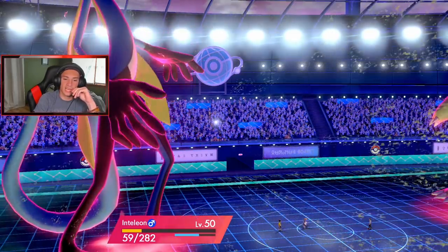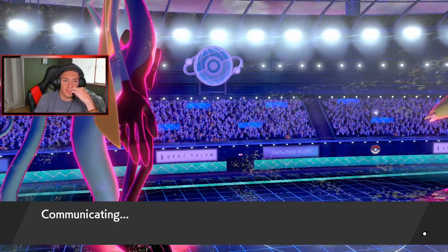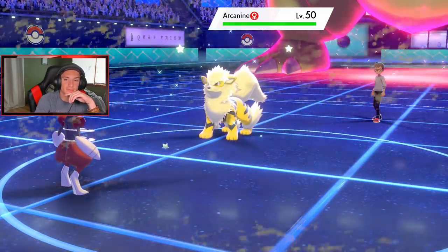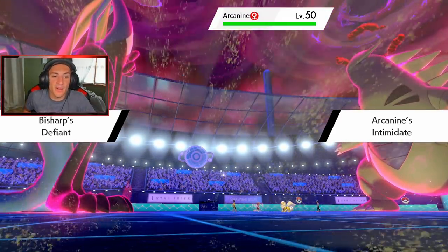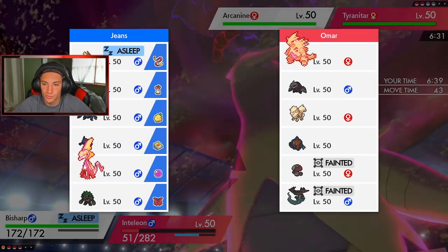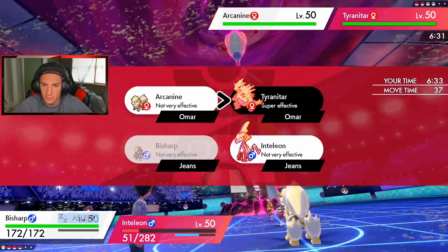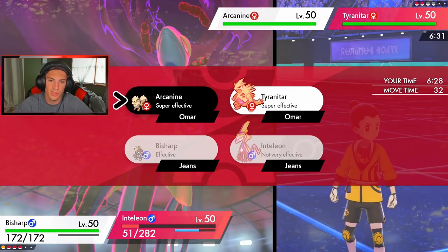Inteleon is going to lose some HP — it's probably going for Rock Slide on the Inteleon slot. Can Bisharp wake up soon? I think I gotta Max Guard. I might be able to outspeed that ExtremeSpeed. He goes Arcanine and Defiant's going to pop out — I'm so chilling with that. Intimidate is coming out — that's fine, I outspeed all day. He actually just didn't bring Excadrill. I'm just going to change up the weather on my own, going into an Iron Head over onto Tyranitar. I don't want him to Max Guard and stop me from changing the weather.